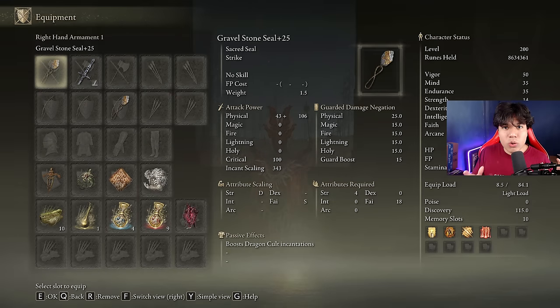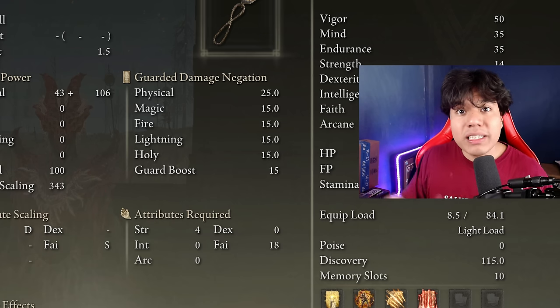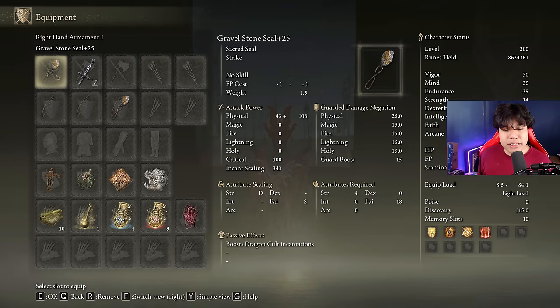To get the most out of the Dragon Cult incantations we are going to use two Gravel Stone Seals to stack its passive effect and increase our damage as much as possible. Only one of them needs to be upgraded to plus 25. I have both upgraded but this is not necessary because we are going to use only one to cast the spells. The other one just needs to be equipped in our left hand to receive the passive effect.